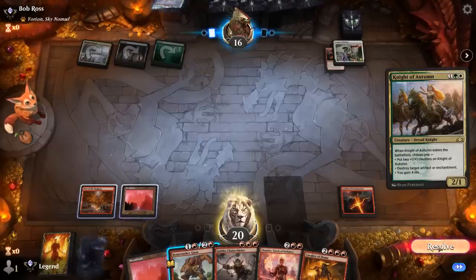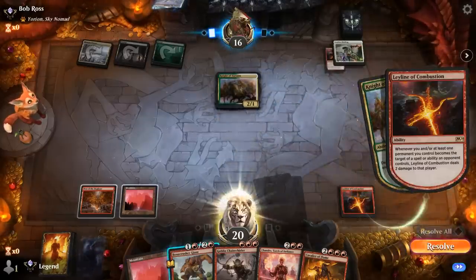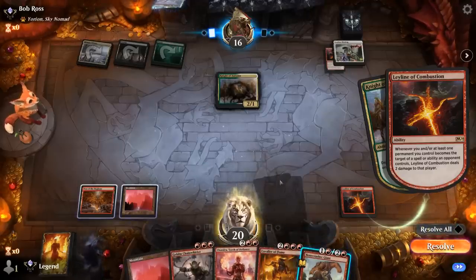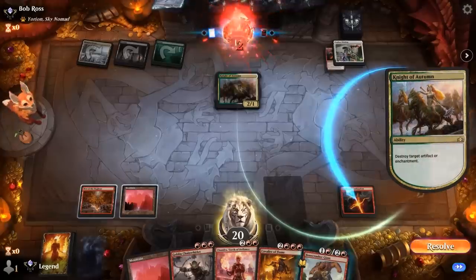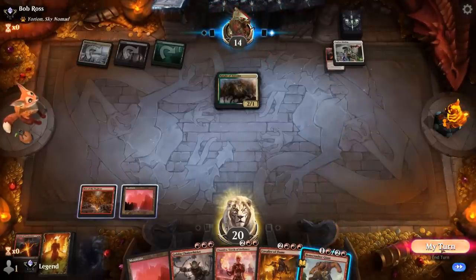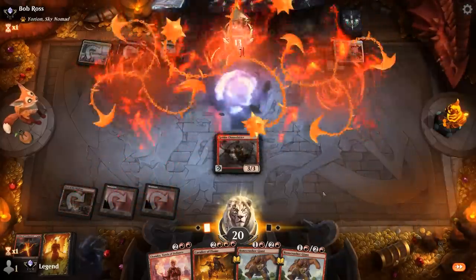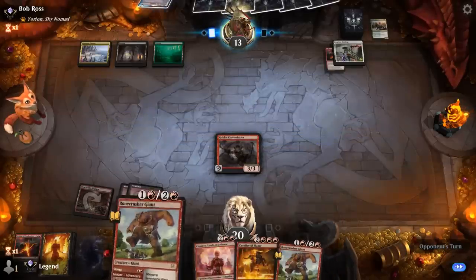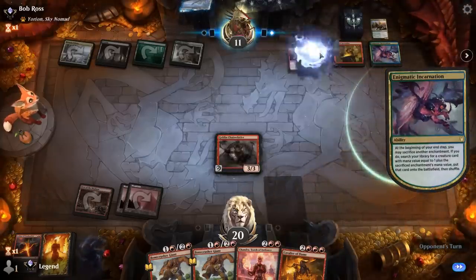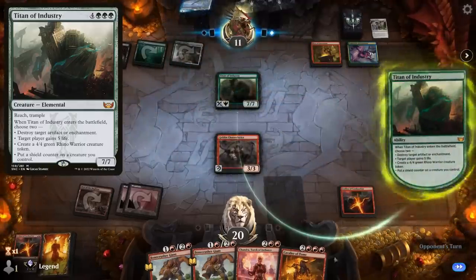I'll probably Stomp face since Chainwhirler can finish off Knight of Autumn. Could also keep the Stomp available after we maybe plus Chandra in case another small creature shows up. Double Leyline answered but still dealt six damage in the process. Got four points of burn with double Bonecrusher. Opponent cut the Fires into Enigmatic Incarnation, so yeah they can get a seven-drop now — that's probably going to be game over: Titan of Industry destroys our Leyline again and gains five life.